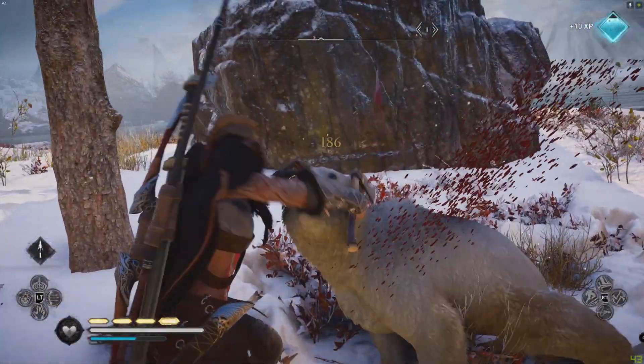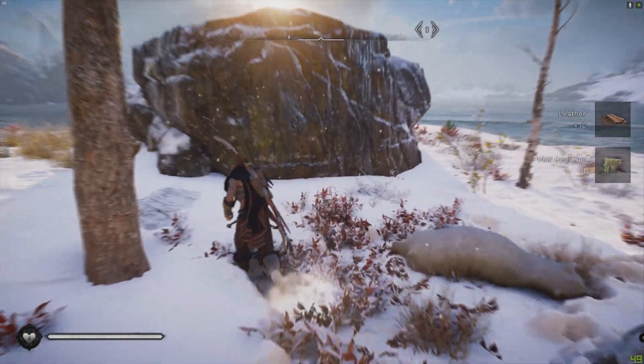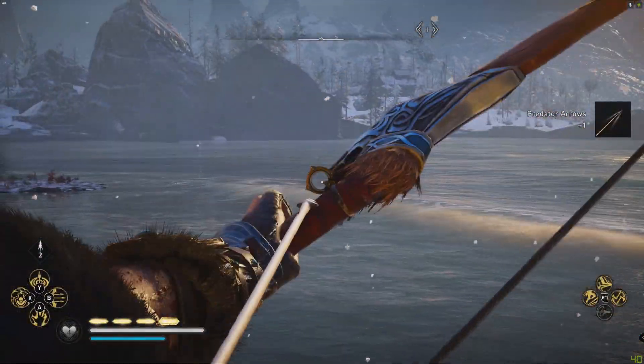I'm a big fan of the spear attack on animals — in fact everything actually. I've just put the spear in the offhand. Hold the left bumper and it pretty much does for everything. It does two hits: one when you attack and one when you pull out.